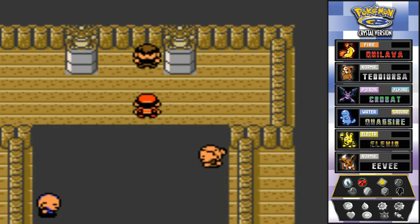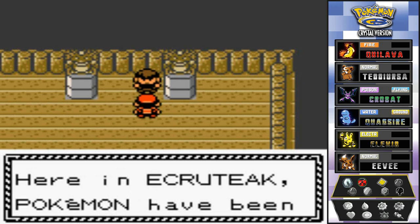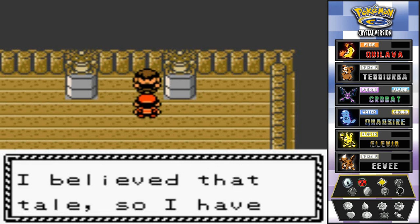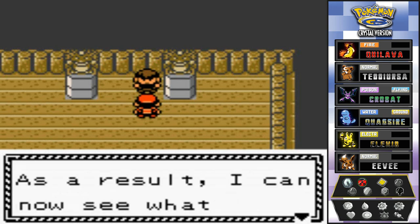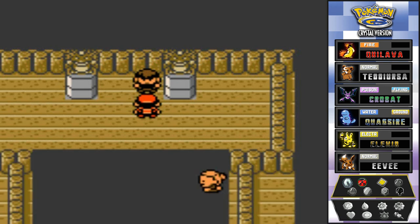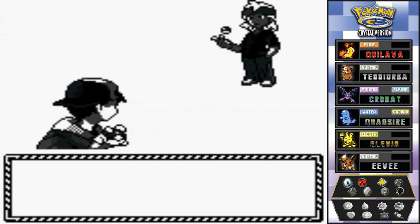Morty says: 'In Ecruteak, Pokemon have been revered. It is said a rainbow colored Pokemon will appear before a truly powerful trainer. I believe that tale, so I have secretly trained here all my life. As a result I can now see what others cannot. With just a bit more I can see a future in which I meet the Pokemon of rainbow colors — you're going to help me reach that level.' That's why you're a Pokemon gym leader, I guess.